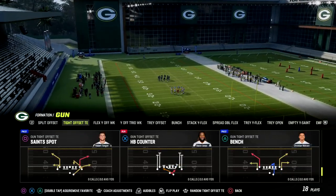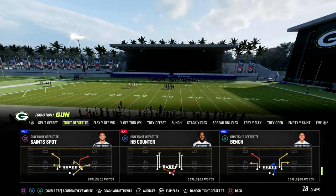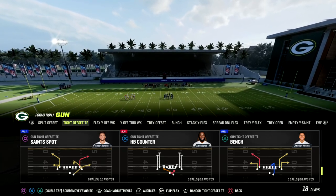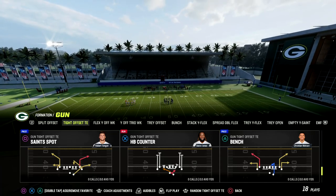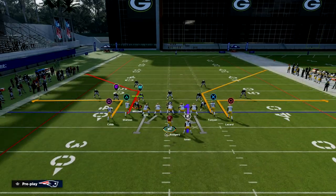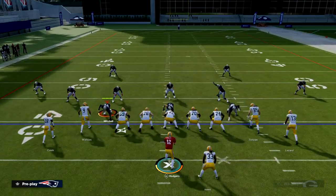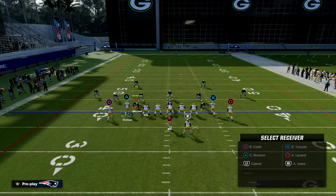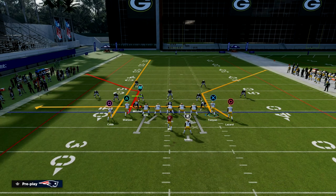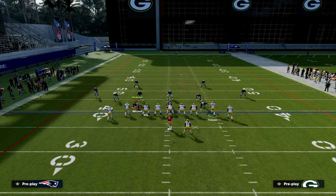We're going to be taking a look at the play Bench out of Tight Offset Tight End. We've got two setups today. The first one requires a little bit more adjustments, and the last one we're going to snap really quickly. For the standard bench setup, we're going to streak the outside receiver, drag the right side receiver, and block our running back. You can either leave the tight end on his corner route if you think it's man-to-man, or if you think it's zone, I'd recommend putting him on a streak or a curl route.